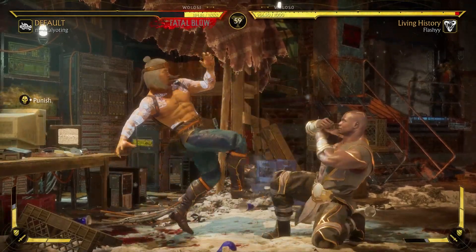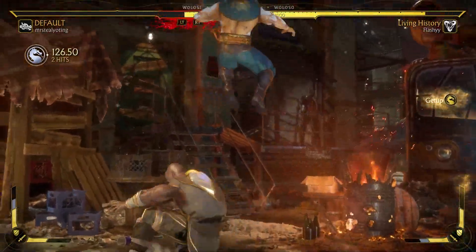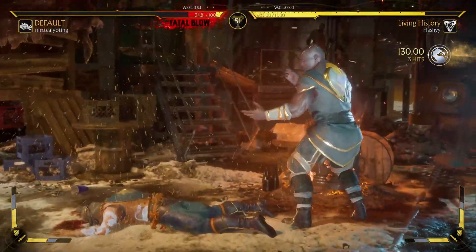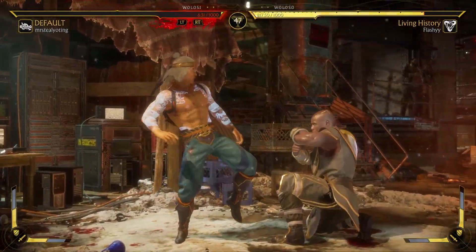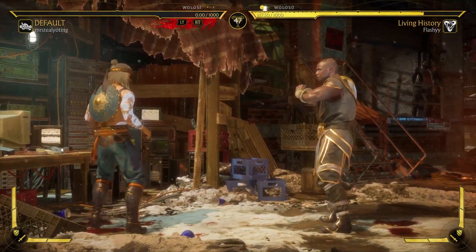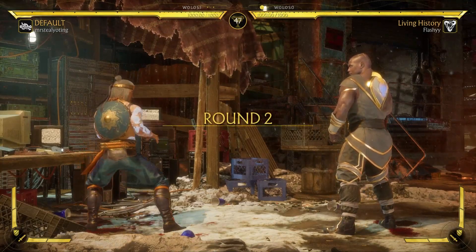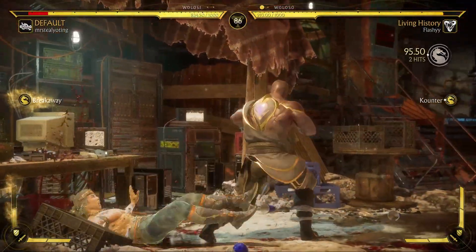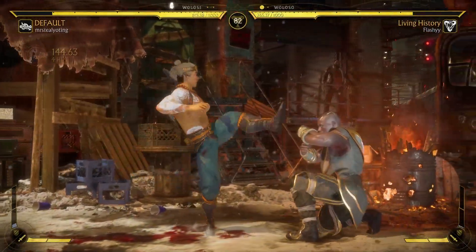We almost got the flawless, that would have been sick. I remember back when this game first came out and Geras was literally the best character in the game. My way of playing this character is all around the forward two with the Bed of Spikes because he just does so much damage - it's 35 minimum.